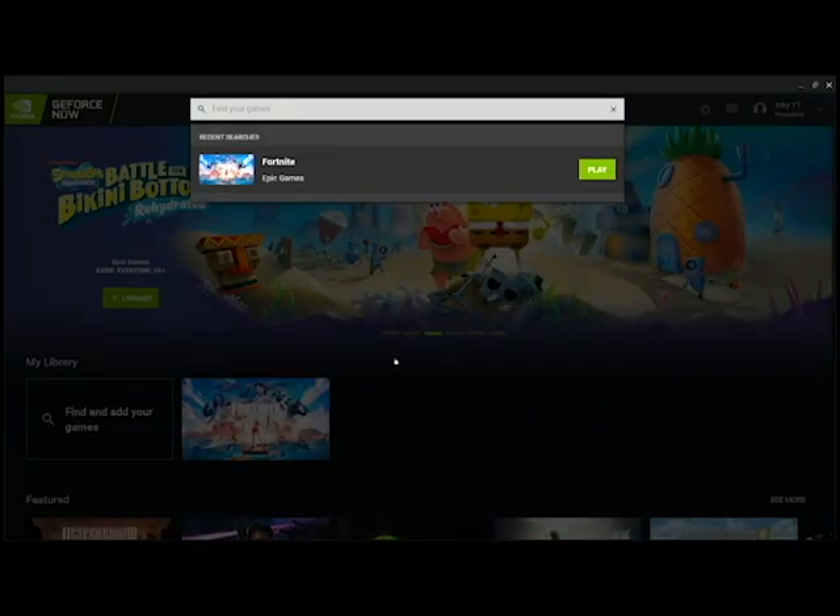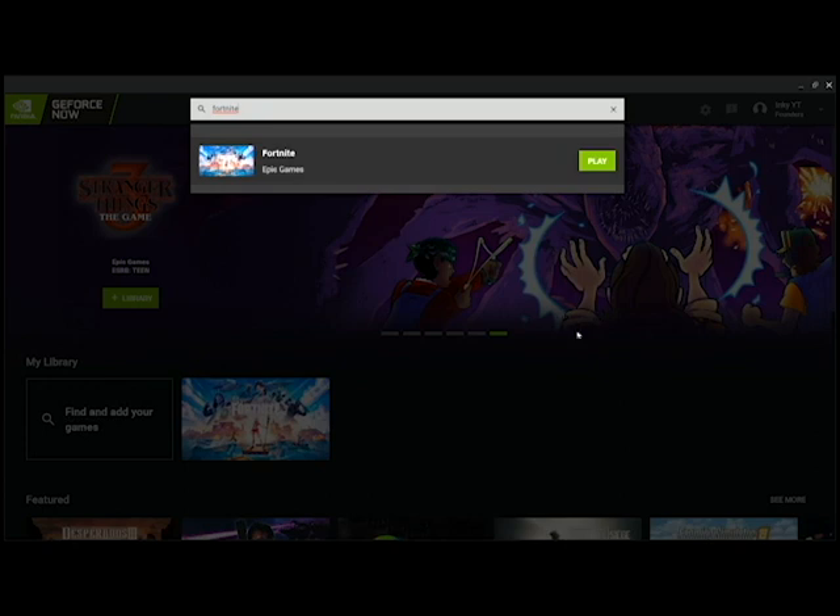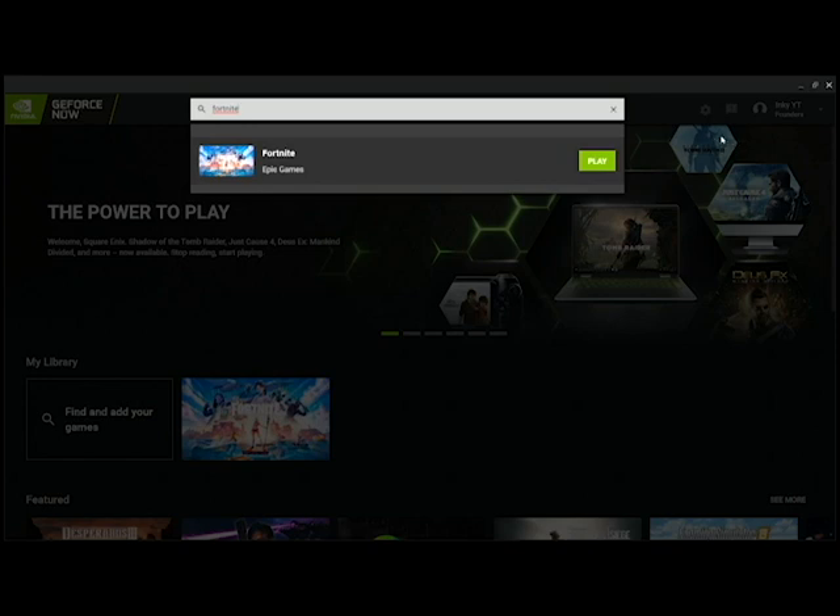Once you download the app, it'll bring you to your library. To find Fortnite, just search for it and it'll show up — download it. If you already had it through the Epic Games Launcher, it'll download faster. You'll get 250 FPS and zero ping. Just be aware: without the Founders edition, it takes a long time to load after your first try, so they do push you toward buying it.